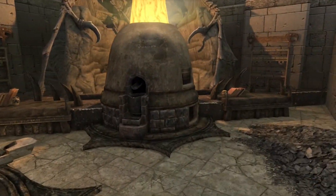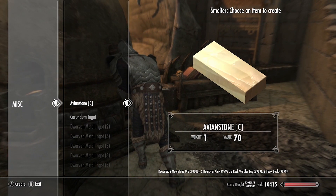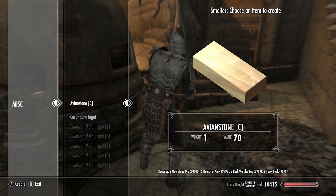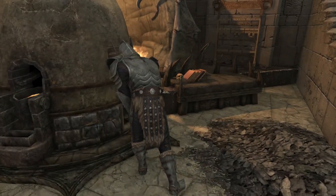Avian Stone can be made within the smelter. You'll find it right here — you need two moonstone ore, two hagraven claws, two rock warbler eggs, and two hawk beaks in order to create one Avian Stone.